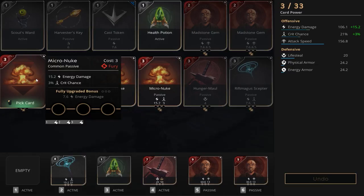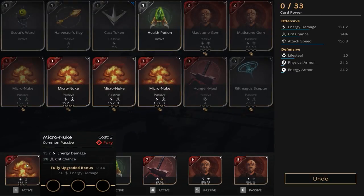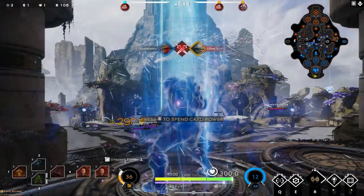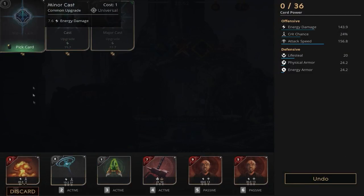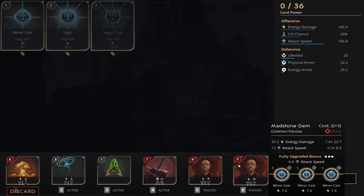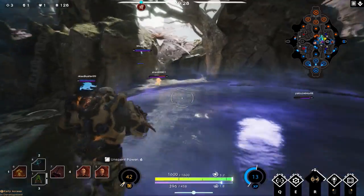Nothing exciting happens in between, so we're right back to town. With three points we get a Micro Nuke, leaving us with 121.2 energy damage and 24% crit chance. Back at base again — in the Micro Nuke we put a Cast and a Minor Cast, getting us to 143.9 energy damage.